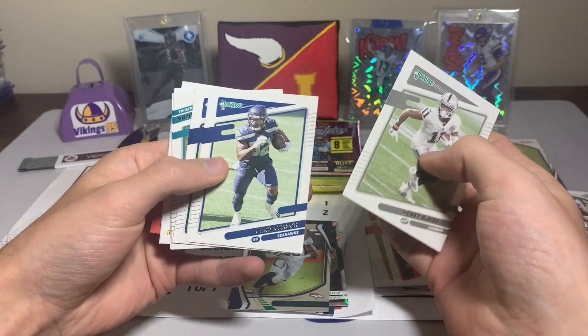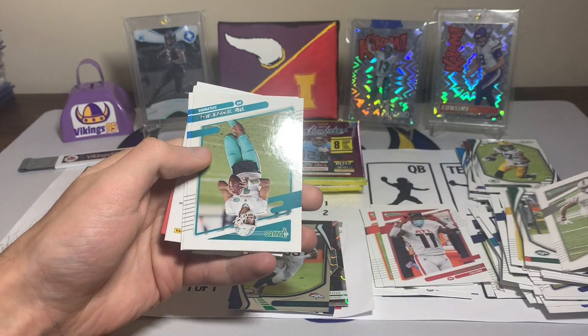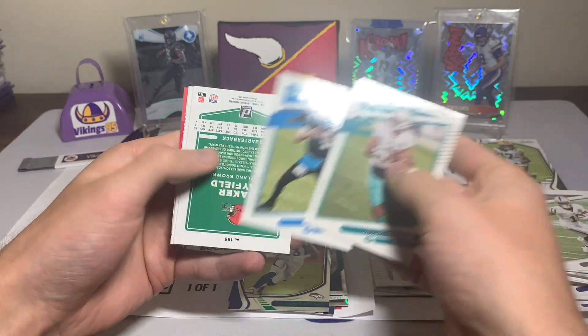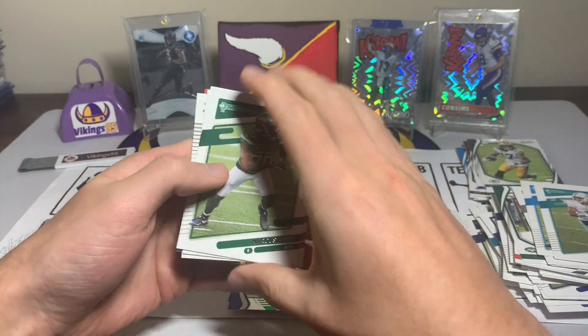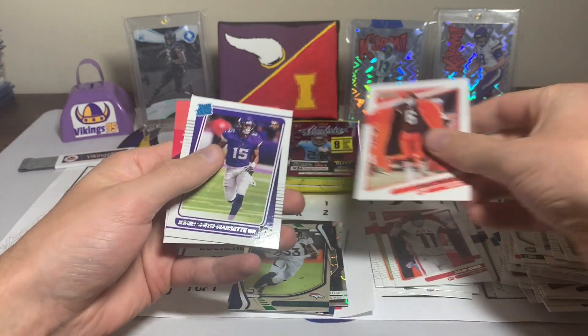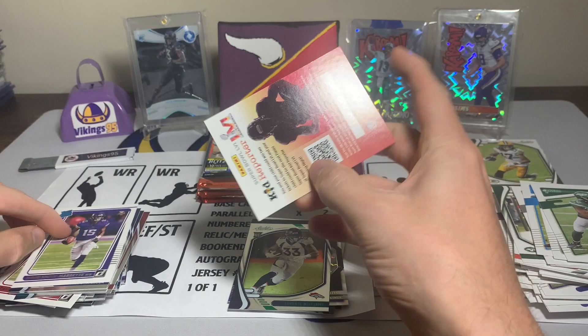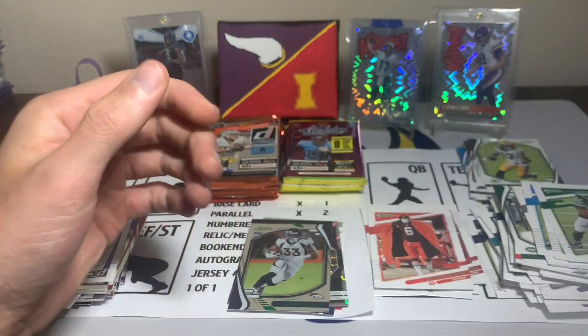Henry Ruggs, Chris Carson, Jerry Jeudy — I mixed up those piles. Sam Darnold. A Marcus Maye, Baker Mayfield mask, and an Amir Abdullah set for the Vikings — nice. And kid reporter.